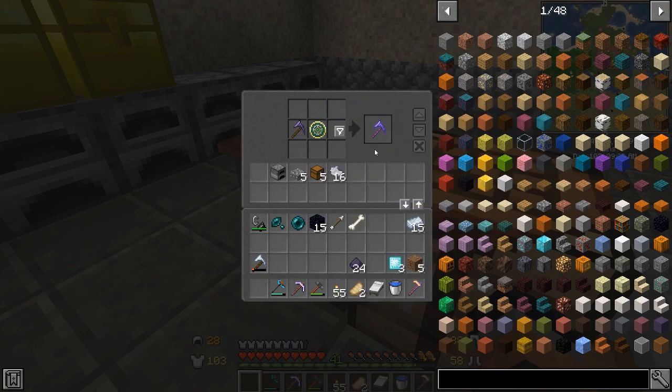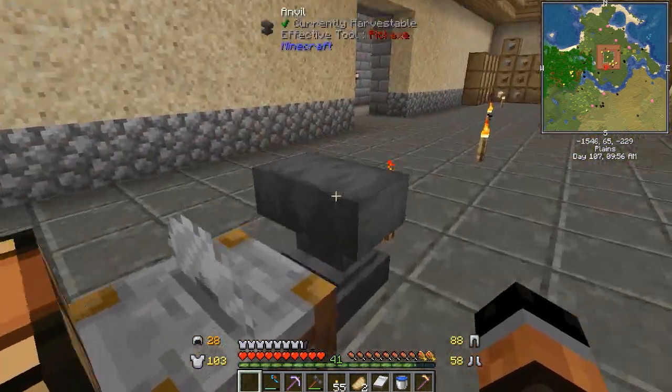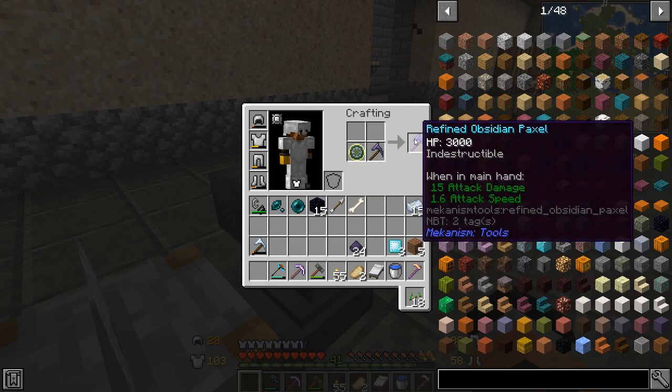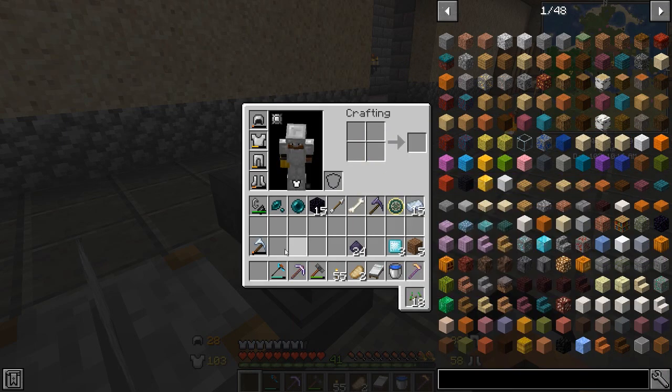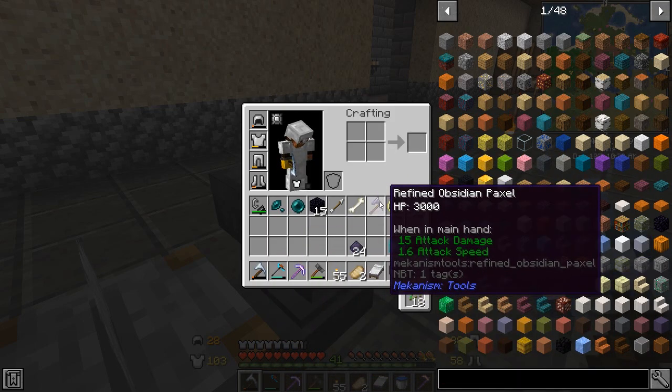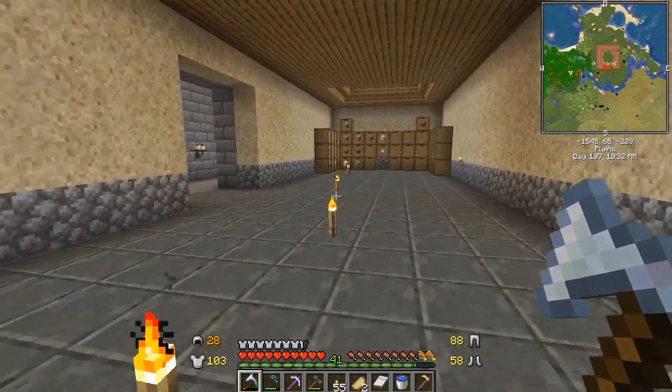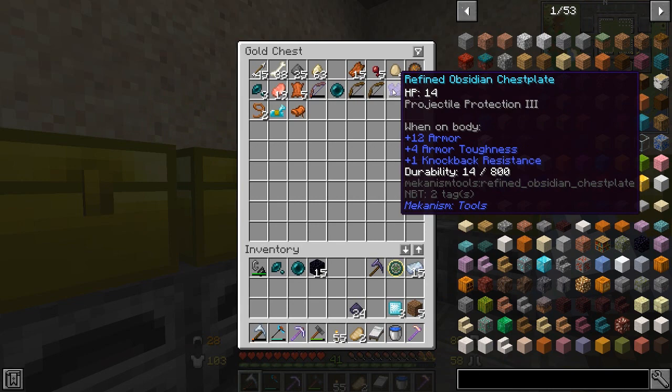I did try the eternal stella on the refined obsidian paxel, but unfortunately it doesn't work because this item is not enchantable and I don't think it works in an anvil either — that's just not how this particular item works. As much as I want to do that, I'm going to hold off. I want to get this enchanted first — get efficiency on it, maybe some fortune, because I usually have a very good chance of getting fortune when enchanting it.